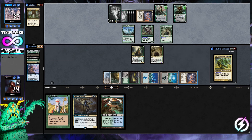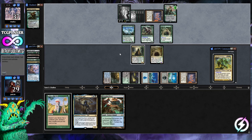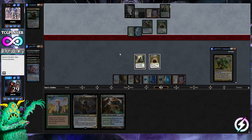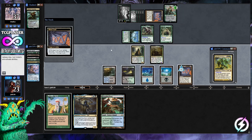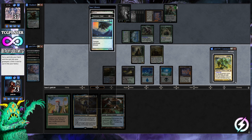Freyalise comes down. Even if they use her minus two on Mana Crypt, we still have Breeding Pool for Mimeoplasm. Opponent draws cards for each green creature they control. We consider Worldly Tutor — Invisible Stalker could let us deal with planeswalkers. Nylea swings in for six — we take it. Mana Crypt trigger, tails again — two for four. We grab Demonic Tutor so we can get a board wipe if needed.